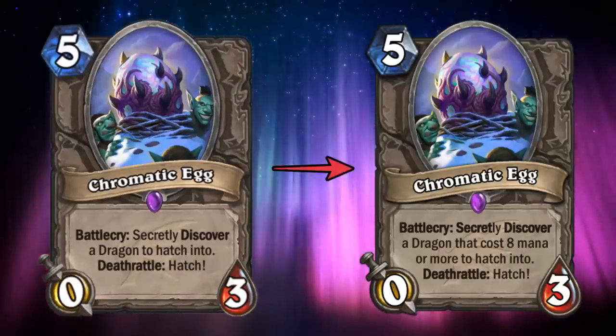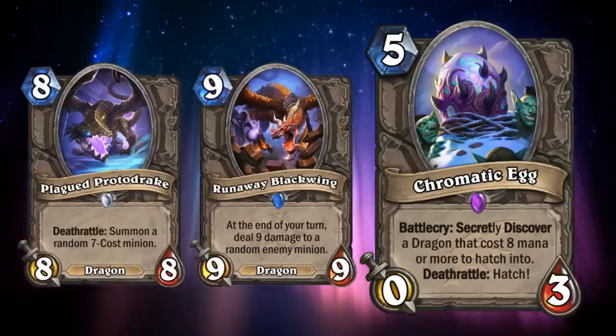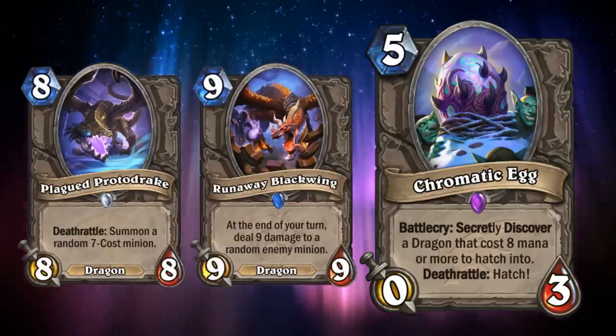Chromatic Egg could easily be fixed to only offer you dragons that cost 8 mana or more, which definitely have enough stats to compensate for how slow and expensive it is.